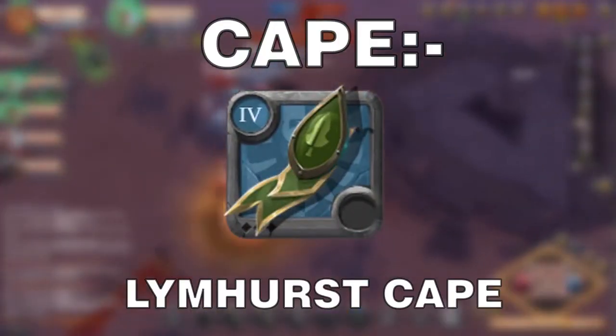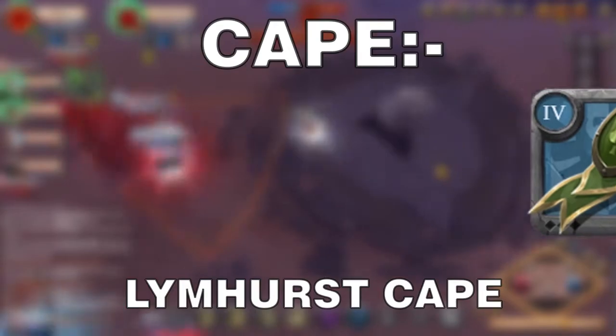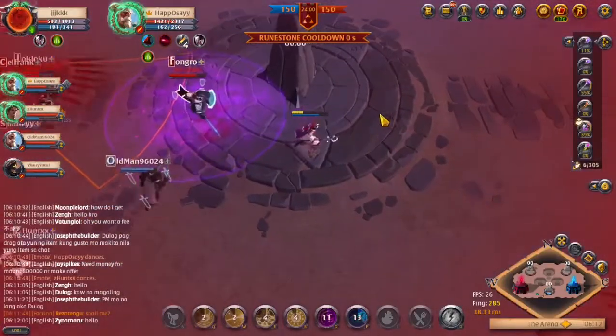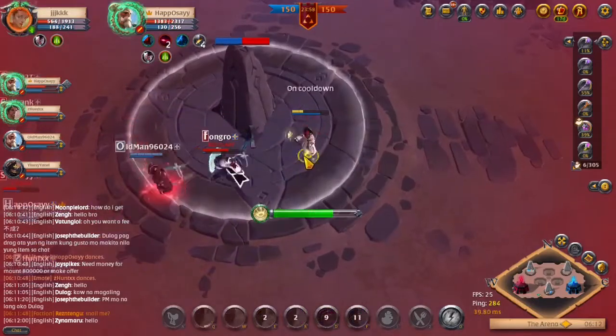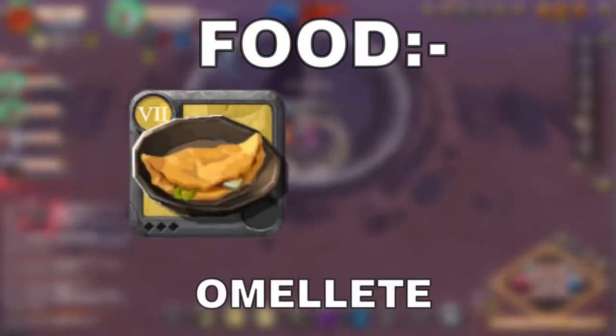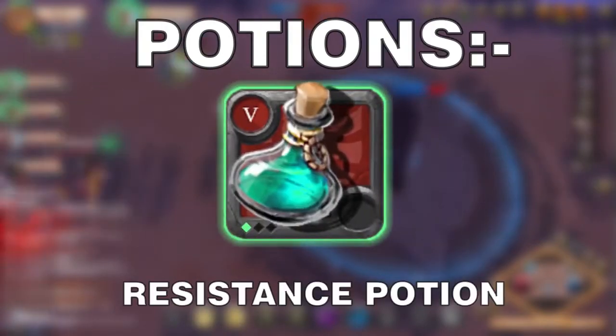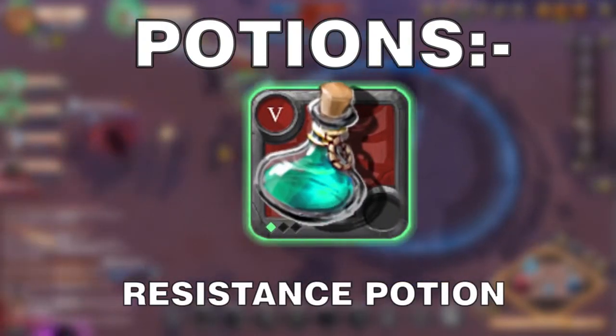For cape, I chose Limhurst cape as you would be running out of mana quite often. Food and potions aren't really necessary in an arena battle, but if you want, you can go with omelette for food and resistance potions for when you get in a sticky situation.